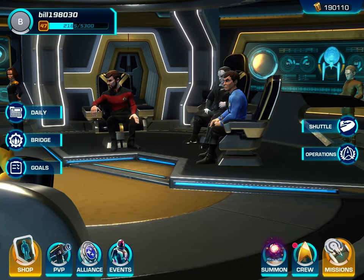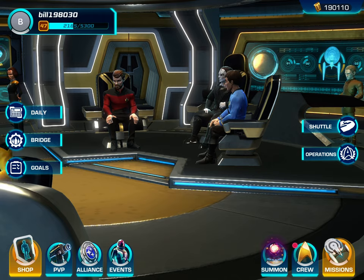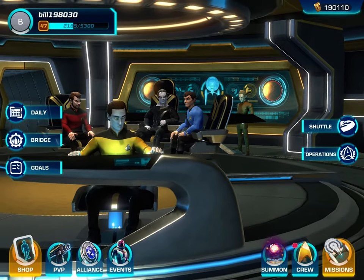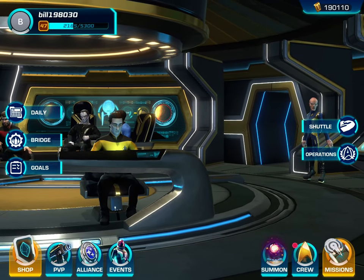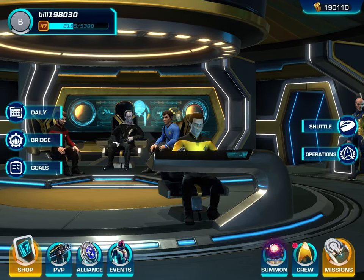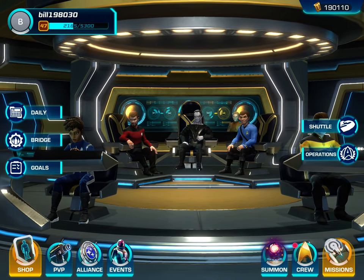This game is based on the Nexus Ribbon. You are on board the USS Artemis — a starship that was designed to enter the Nexus Ribbon and navigate through it. Basically, the story goes that we've entered the Ribbon and we are just trying to find our way out and find all of our crews. We have crews from all over the timelines, all over the time stream, working together, as you can see on my bridge. It has been a joy and a delight.